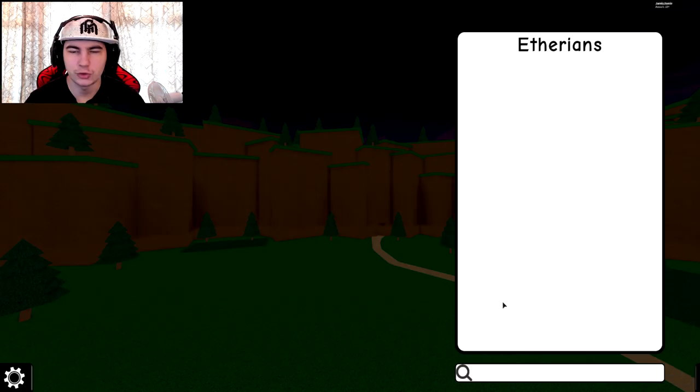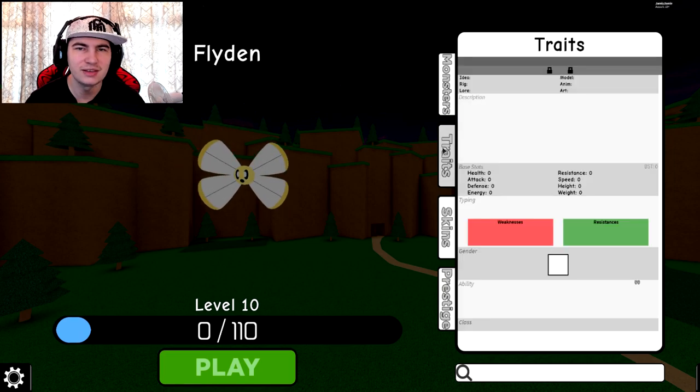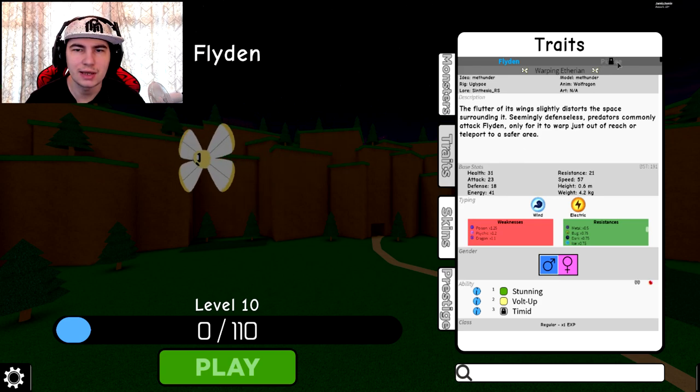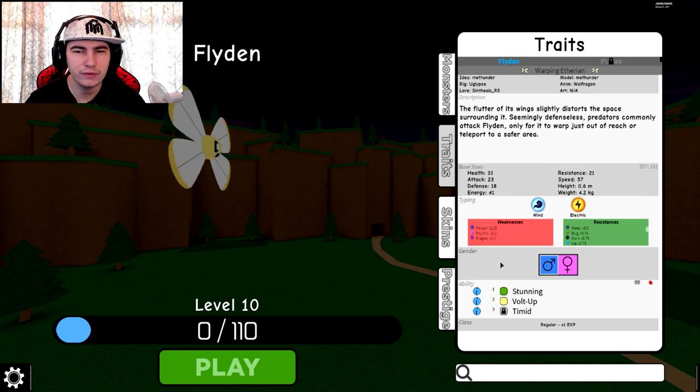You found a Flyden! And that is how to unlock it. So really quickly I'm just going to go look at it — oh, actually it's the moth thing, nice! I've been waiting for this one for so long to come out, it's actually a really, really cool one. The model is made by B-Thunder and animated by Wolfrag, which looks pretty cool. Can't evolve it yet — I don't actually know what level you have to get it to to evolve it — but pretty cool.